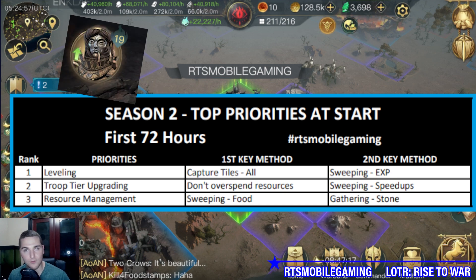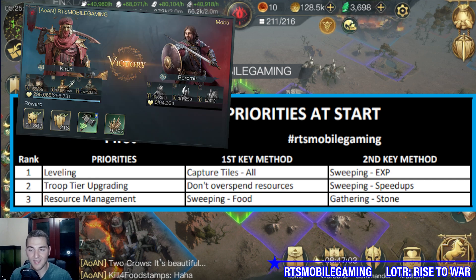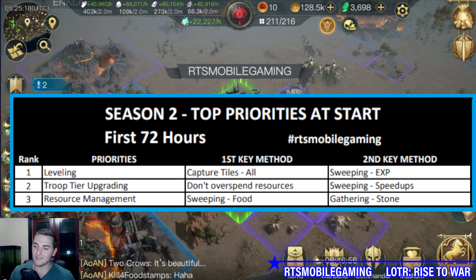First, you're going to want to max out your tiles as soon as possible to get your ring power and level going up — so capture tiles. The secondary best way to gain experience is sweeping, which is also great for getting speed-ups and resources. Sweeping is better than mock battling until you have at least 150 to 200 tiles. The sweeping experience is almost as good and you're getting positive resources in versus negative resources out. Do not starve yourself of resources early on.